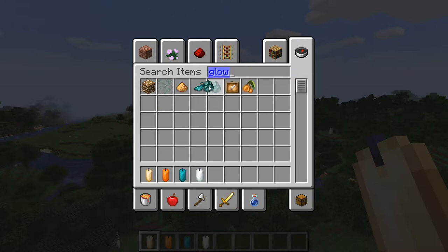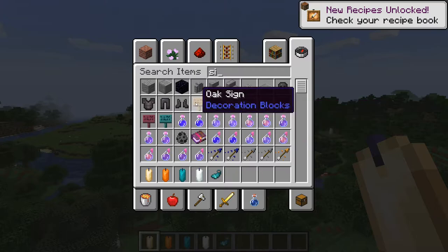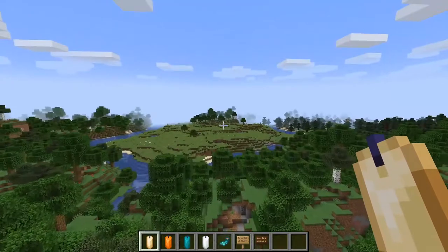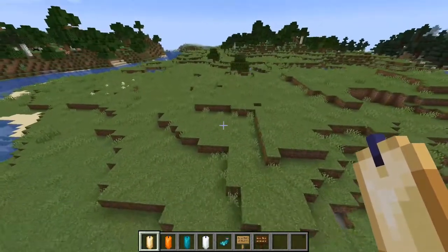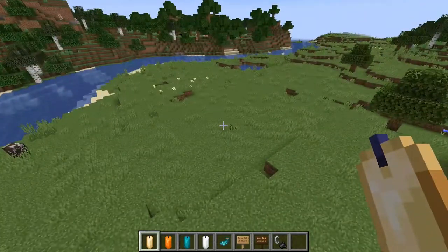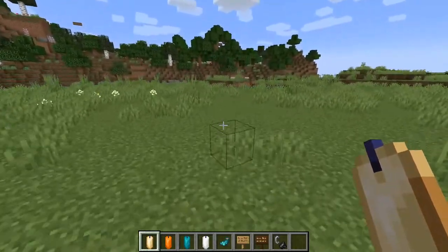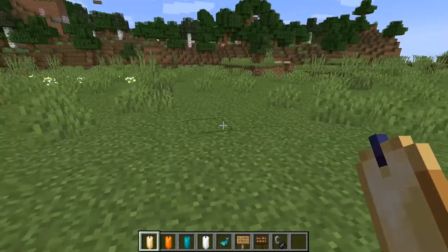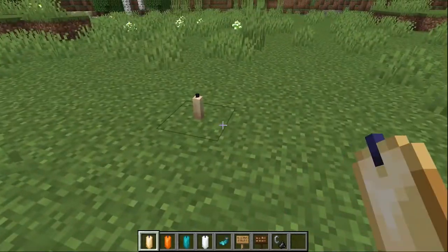So we're going to grab a glow sack and a sign — just a regular oak sign or a dark oak sign, either one. We'll change it to nighttime — this is why we're in creative mode. We're also going to need some flint and steel. I would have prepared this beforehand but I'm going to do it with you guys. You can't hear the game because I can't figure out the sound issue, so I'll just add background music like I normally do. These are candles.